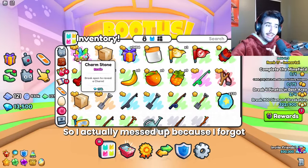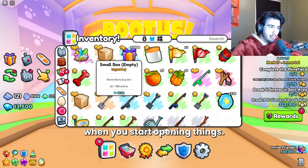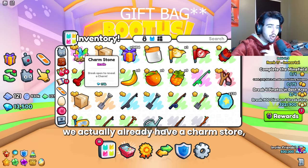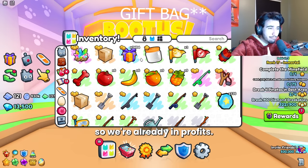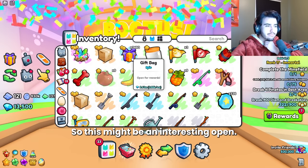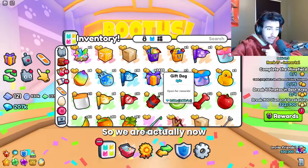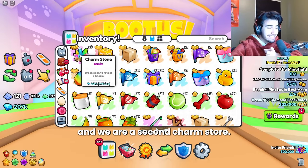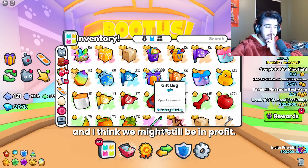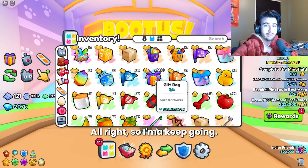I messed up because I forgot things move around in your inventory when you start opening things, so I accidentally opened the wrong box. But after the 6th charm, we already have a charm stone — so we're already in profit just 6 gift bags in. And now at 80 gift bags in, we got a 2nd charm stone. This right here is already worth 230k. It's pretty crazy.